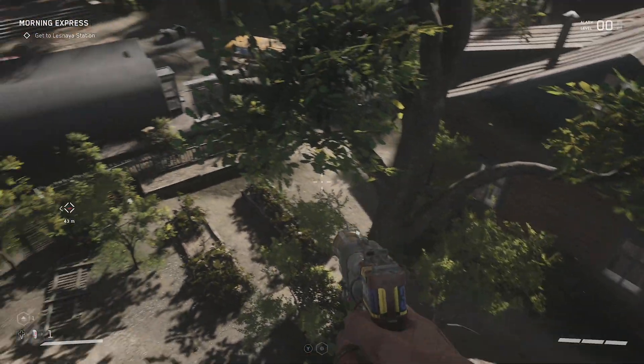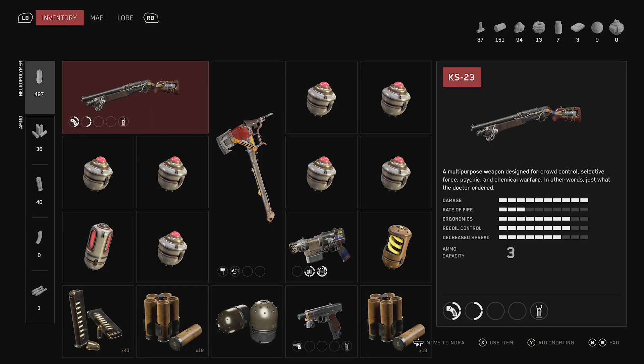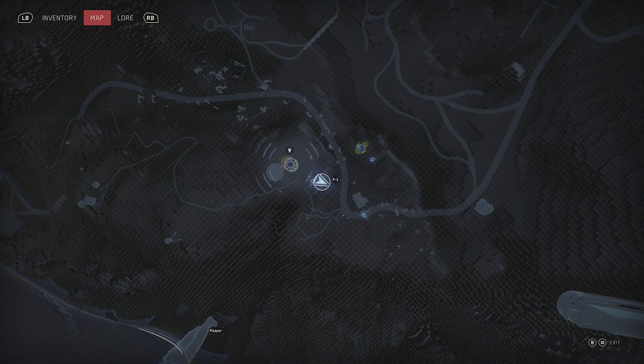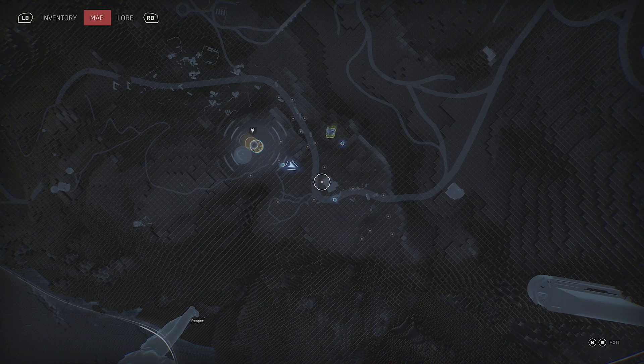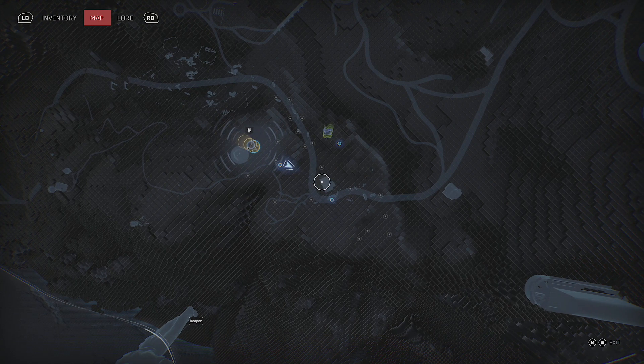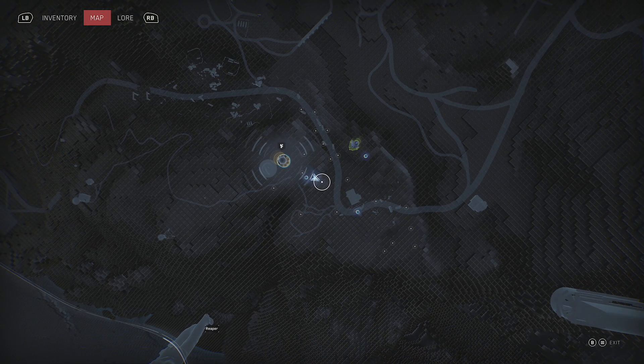I'm trying to give you guys as much context as possible, but maybe I can bring a map up here. Let's try that. Okay, so here we are. Of course, we can't put waypoints down or anything, but we are going for this building here that's directly across from me. We need to pick the lock to get in there, so we need to keep that in mind as we're making our way across here.